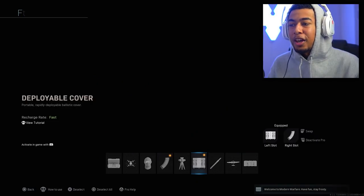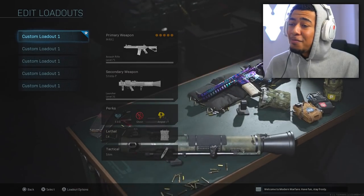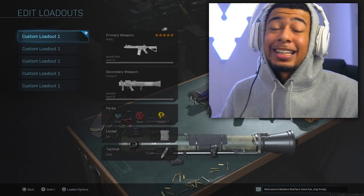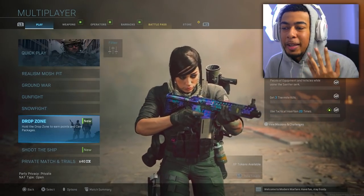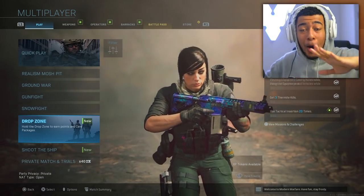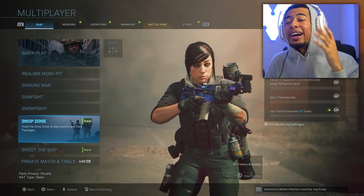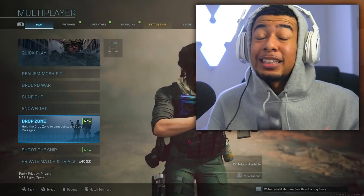That's pretty much it - that's how I got all these challenges done. The best tips overall: use the deployable cover field upgrade to create your own mount spot wherever you want. If you're starting to go for Damascus now with Shipment in the game and Drop Zone available, this is your prime time. Forget your KD, forget your stats - just play Shipment and you will get camos insanely quickly. Just play Shipment.